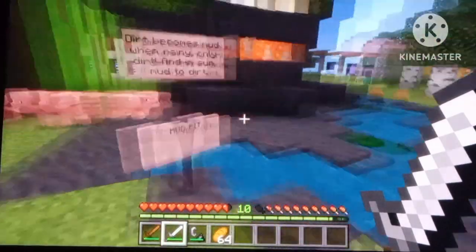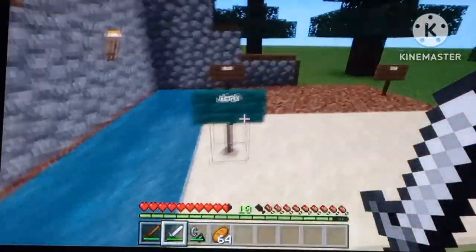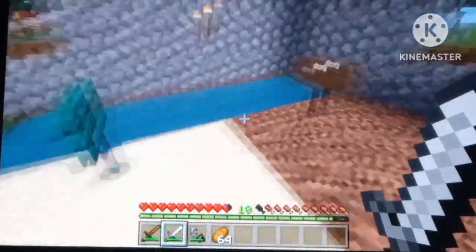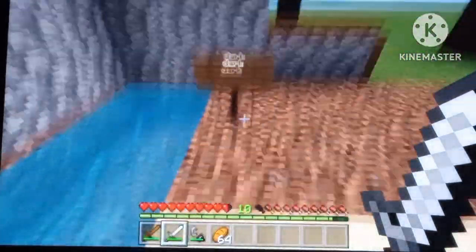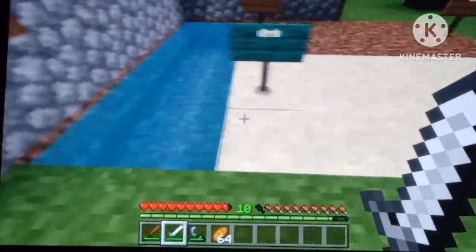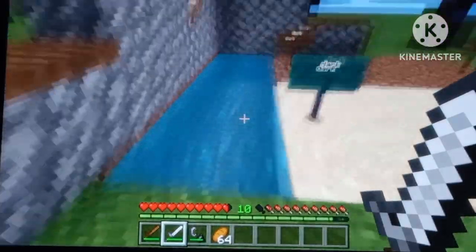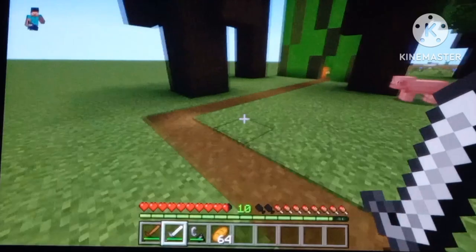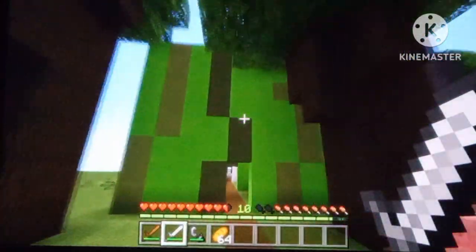In the sun, after a while it'll turn from mud back into dirt. Also, I've had this idea for a while: the closer sand and dirt and stuff is to water, the darker it should be — like it's getting wetter and darker. I think it just makes sense and it would look very cool in the game.